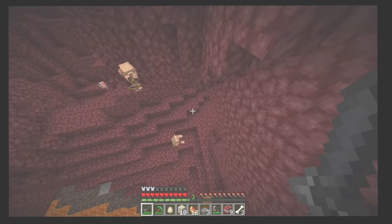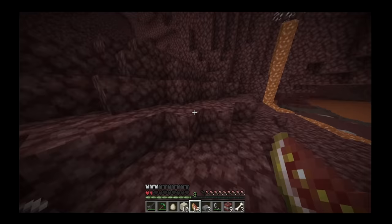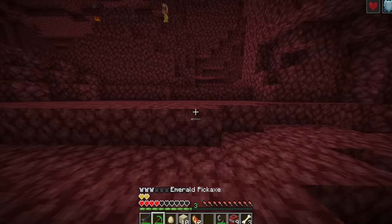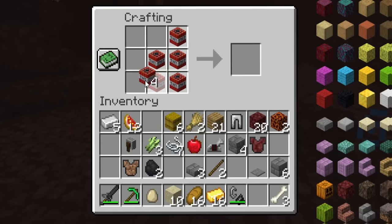Oh my gosh, I just fell and there were piglins everywhere. I forgot how little armor this gives. They have bows — I could actually die right now. That piglin is after me. If I didn't have speed, he would have literally caught me right there. This is why we have golden apples. Even the freaking netherack can be made into armor. I'll go ahead and make the TNT chestplate.